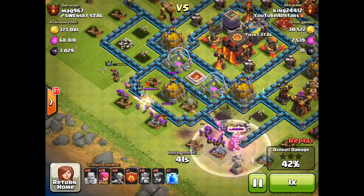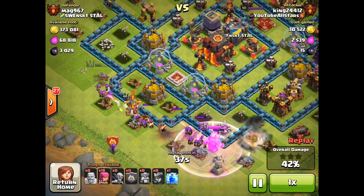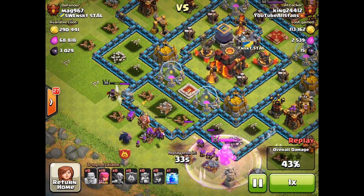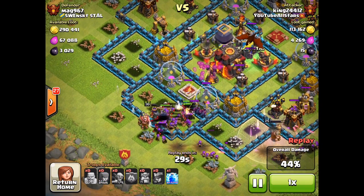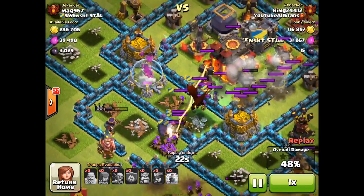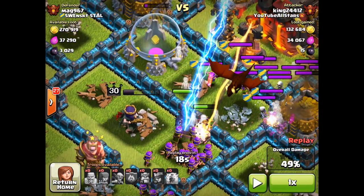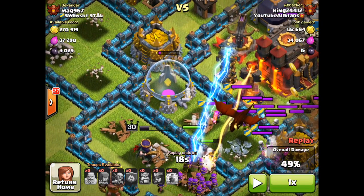I have about 20-30 goblins to penetrate through the wall, and I enrage the king — but his barbarians all get killed by a big bomb. My Pekka comes out of the clan castle and is supporting, and then a bunch of my archers almost die from a single bomb. The clan castle has a dragon and a witch — this is bad news.